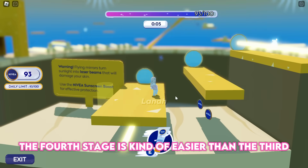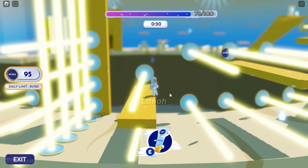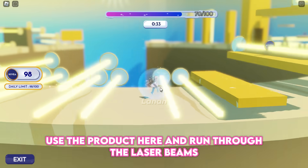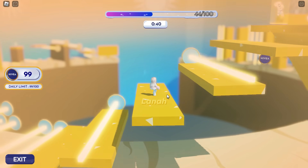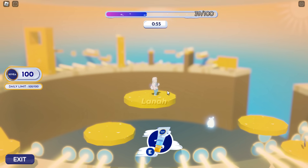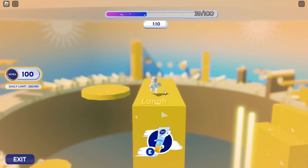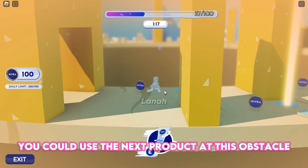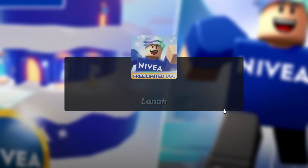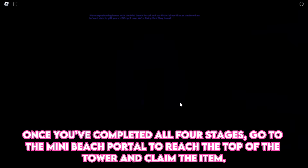The fourth stage is kind of easier than the third, but there are many laser beams to avoid. Use the product and run through the laser beams. You can use the next product at the final obstacle. Once you've completed all four stages, go to the mini beach portal to reach the top of the tower and claim the item.